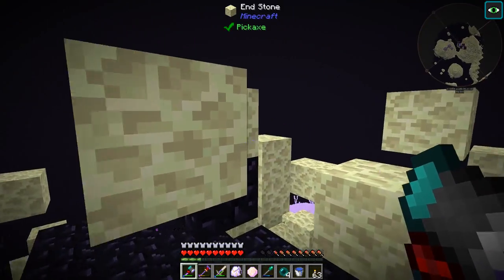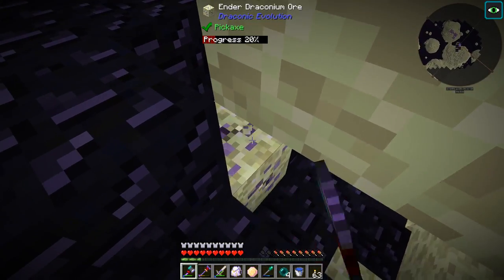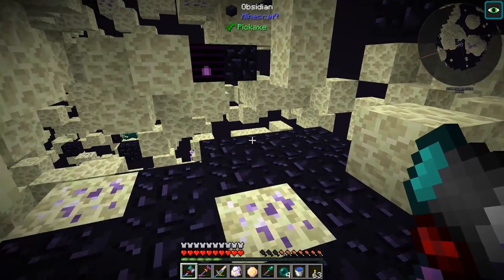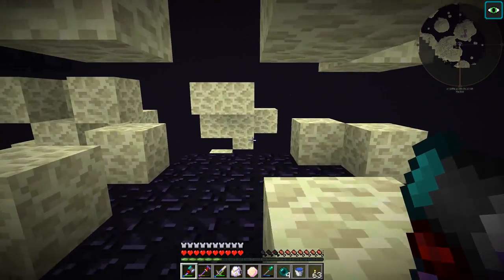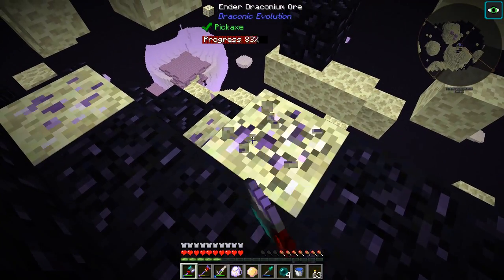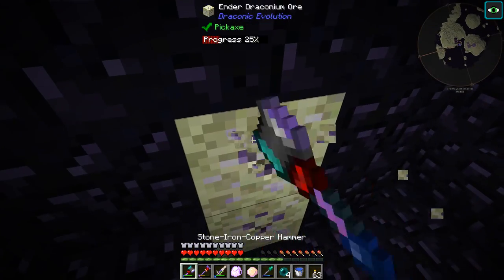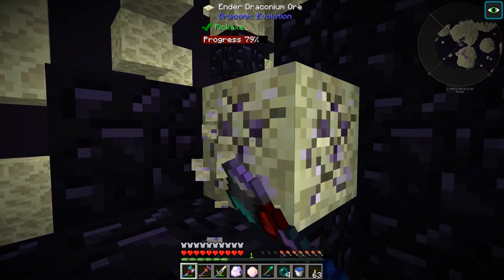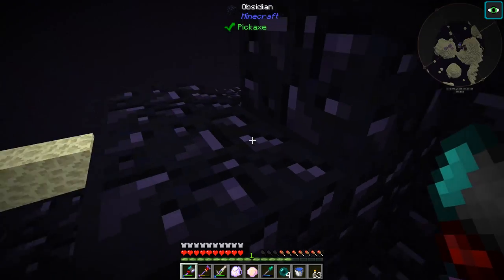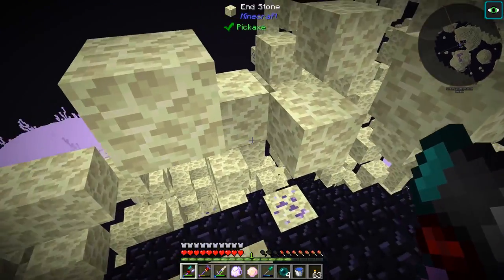I see there's a bee, so I feel like there's going to be one of the End hives here — which is potentially a problem because those hives do direct damage to you, like three or four hearts worth of damage at a time. There's a hive right there, so I've got to be careful about that. I'll go ahead and collect a lot of this stuff here. We'll have plenty of Draconium, and then we'll have to figure out how to melt it down into Draconium ingots. I'll continue mining here and we'll be back.